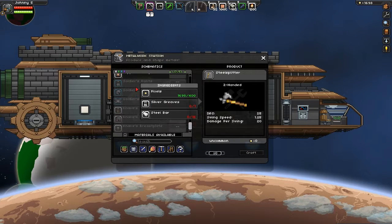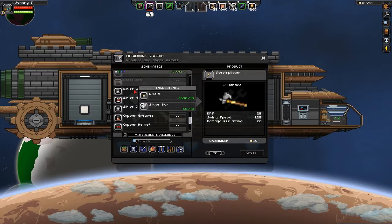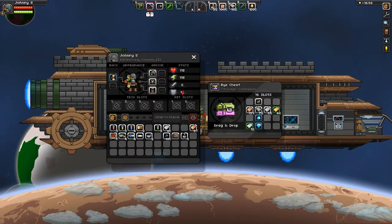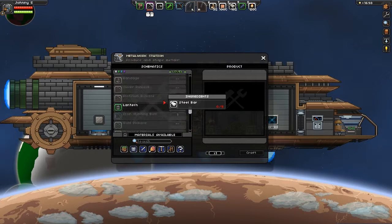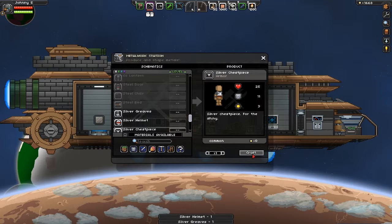Aber wir können eine neue Rüstung mit Silber bauen. So viel Silberbahn habe ich gar nicht in der Tasche gerade. Jetzt aber - ich hoffe das reicht aus. Silber Greaves, Silber Helm, Silber Chest Piece.